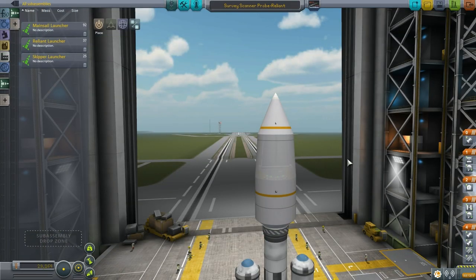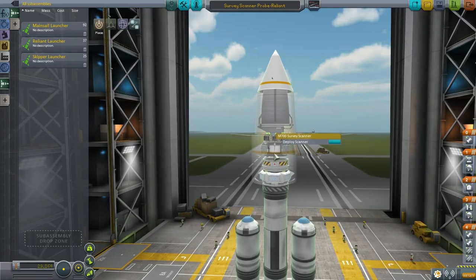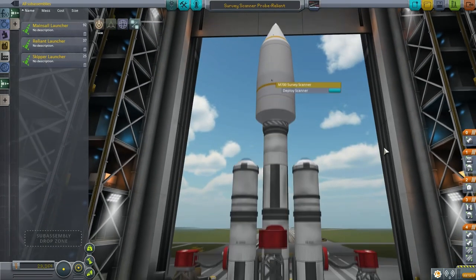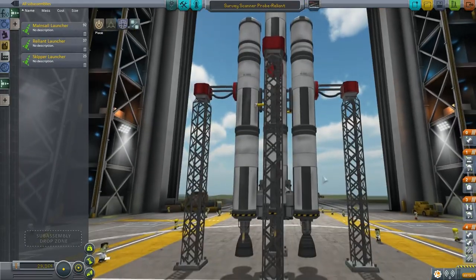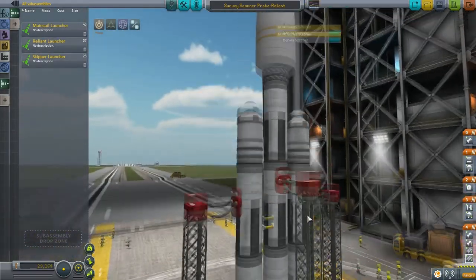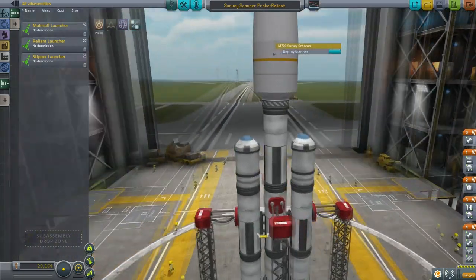Before we can deploy the ore truck or anything like that, of course, we need to scan for resources on the moon. What you see here is a resource scanning probe that will scan for ore on the moon. It's about a one-ton payload for this rocket. This rocket is the Reliant launcher, and it is probably overpowered for this particular launch, but it is the smallest launcher that the EDB has built.